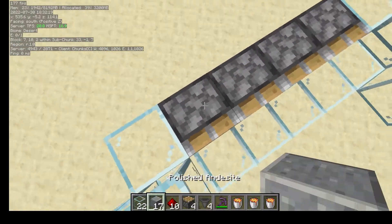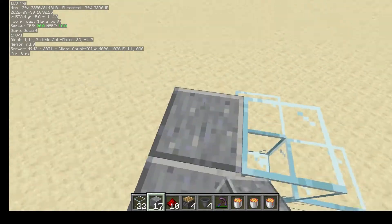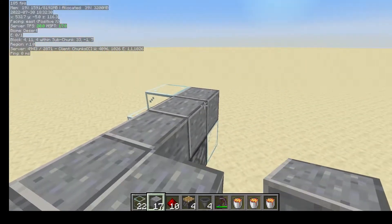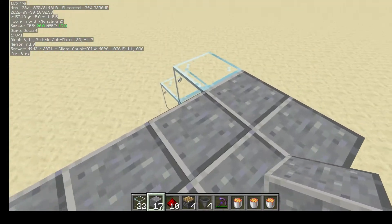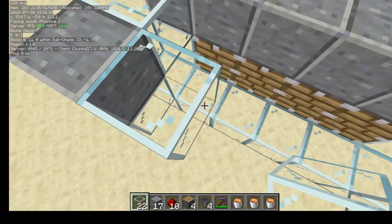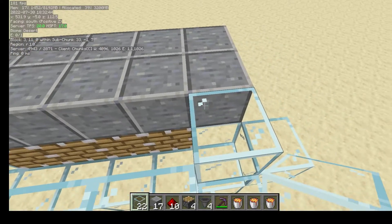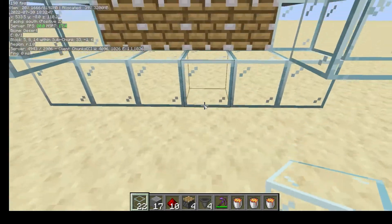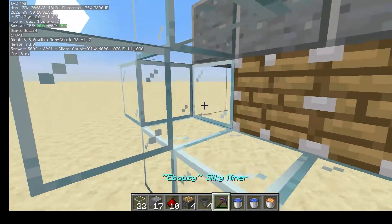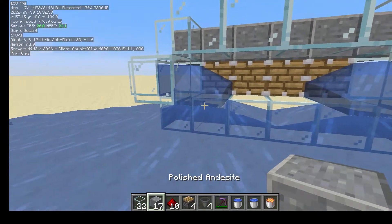On top of the pistons, place four solid blocks. Put another solid block on either end, then carry this back one more block. Place a temporary block and fill in four blocks along — this is where the lava will go. Now take your water and place one bucket there and one there. It will make a bit of a mess at the moment, but don't worry.